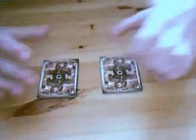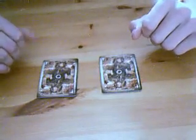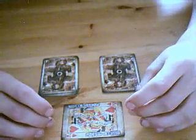Now, you choose a pile, take your card off whichever one you want — say this one. The King of Hearts is your card. Okay, so you keep that just there.